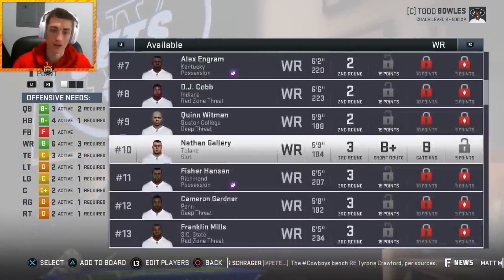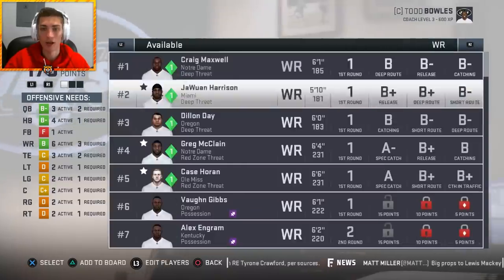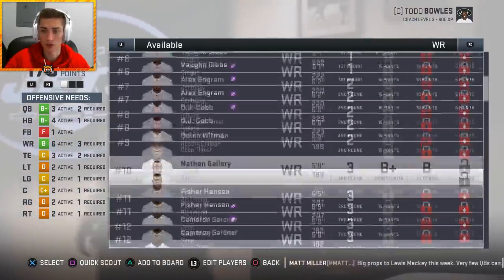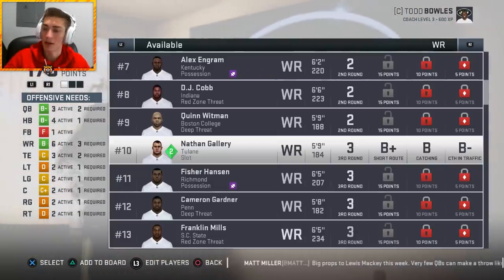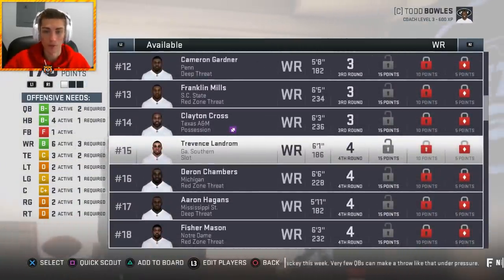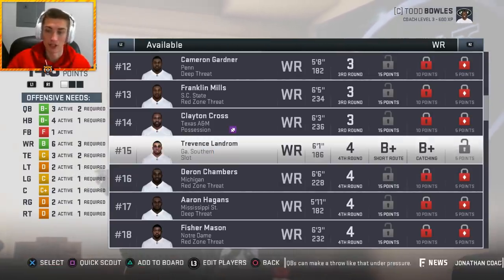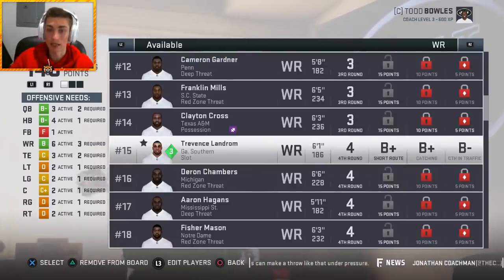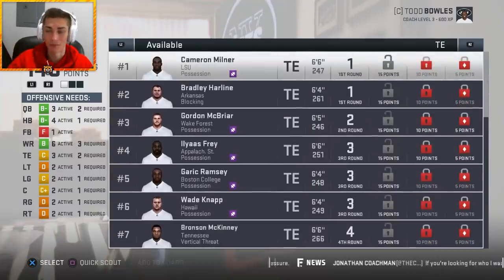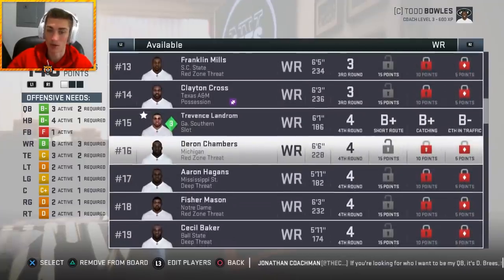It's a very important position — I want you guys to know what you're looking for. Let's go a little deeper into the draft to see where you can find some talent. Let's finish Gallery first: B catching in traffic — that's fine, I need his catching to be high, but catching traffic is a good trait for a slot receiver. Now Trevence Landrum out of Georgia Southern — a taller slot receiver at 6'1". B-plus short route running, B-plus catching, B-minus catching in traffic. I like the cut of Trevence Landrum's jib — very solid, especially for a fourth-round player.